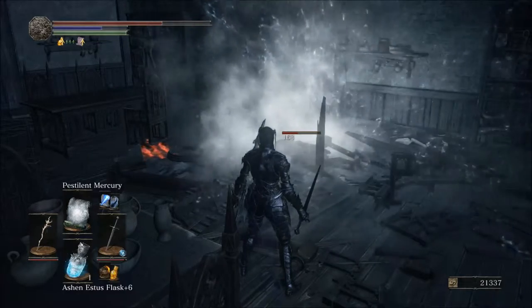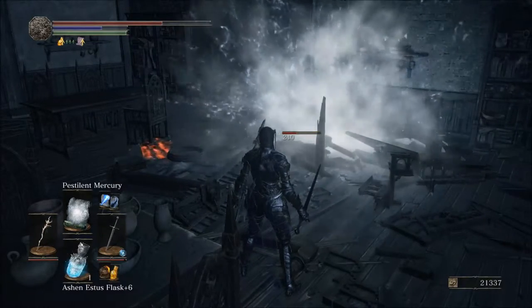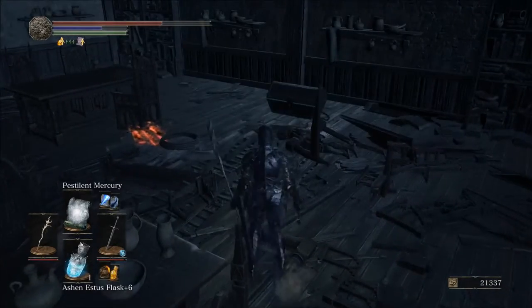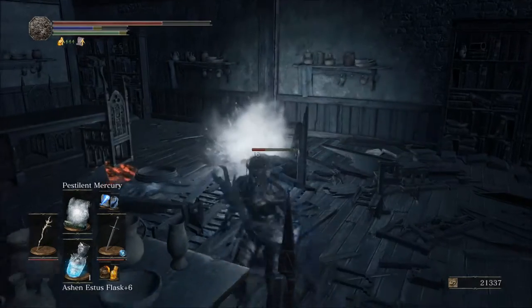Essentially, the Mimic will not do anything. It'll just kind of sit there and take it until it dies, and then you can go over to its body and pick up its item. The cool part about that is that you never really have to fight it at any point — you just sort of spam, Mimic dies, and then you're good.